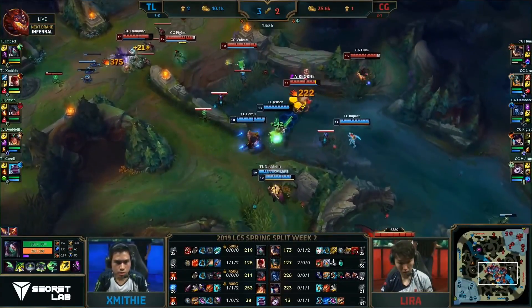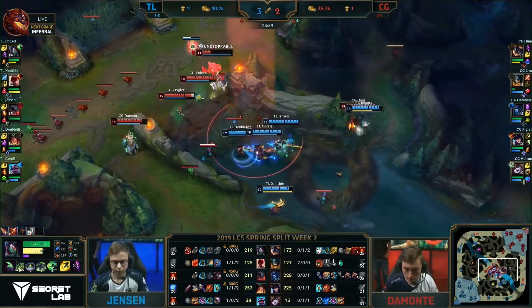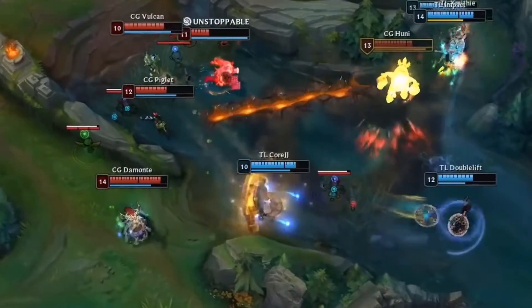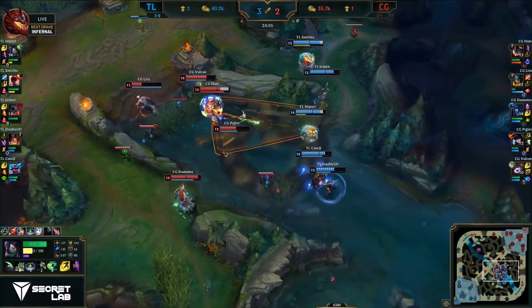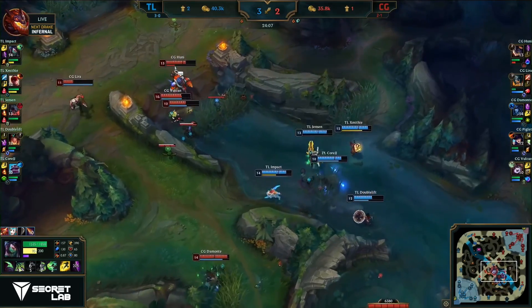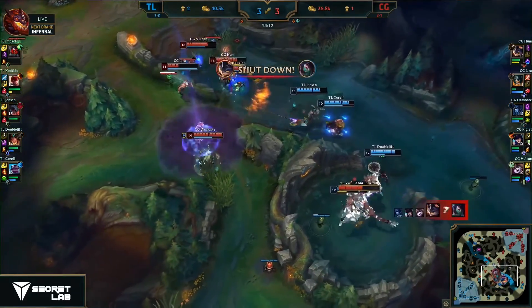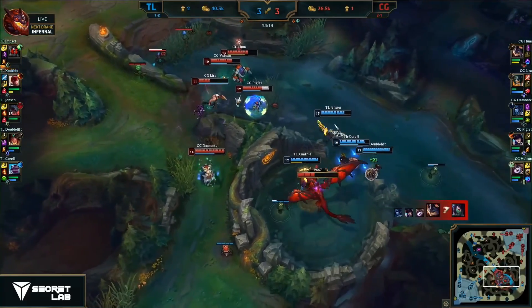We'll see if TL try to force the issue — they may just look for the fight. Jensen popping the Ghostblade, looking to go in here. Lyra's gonna be taken very low. Hooney dropping the Equalizer down into the river. Still low HP on the Clutch Gaming jungler, Hooney trying to get himself away. Will be able to escape the chains, but health bars are hurting on the side of Clutch Gaming. The Equalizer's been expended, but the catch is down onto Impact — and that's a pretty big pick.